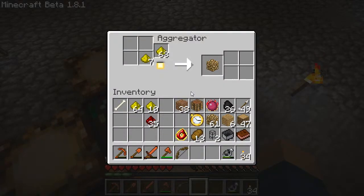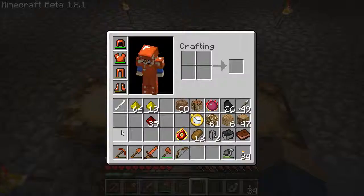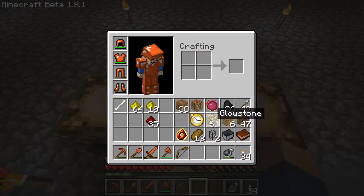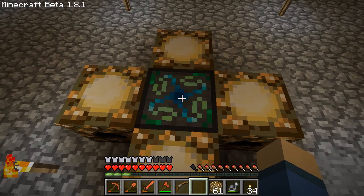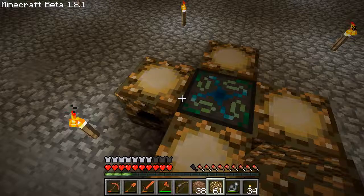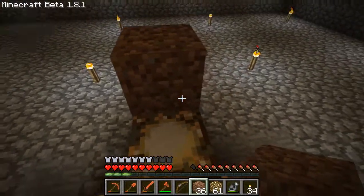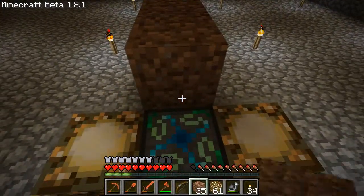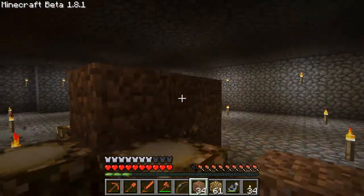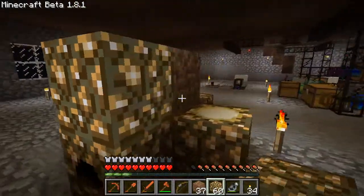So every time they produce a glowstone, instead of it going over here into the output, it'll end up in the chest. Now the output's slowed down because they don't have any light right now. We could put one glowstone in the middle to power all of them, or place them on top of each one individually. Of course it's being finicky... okay, there we go.